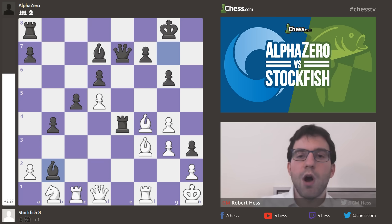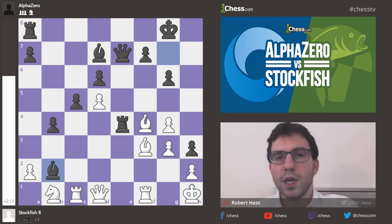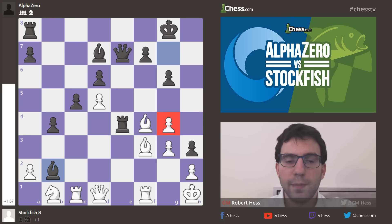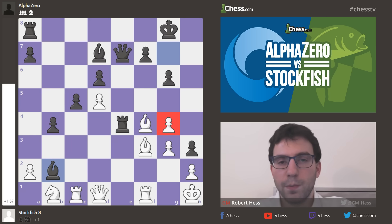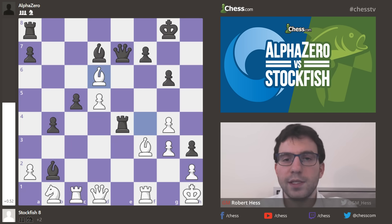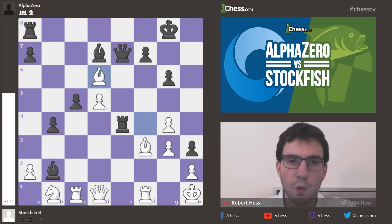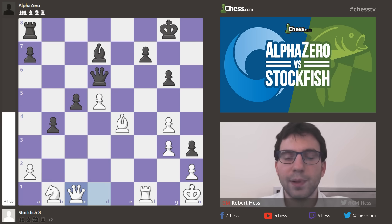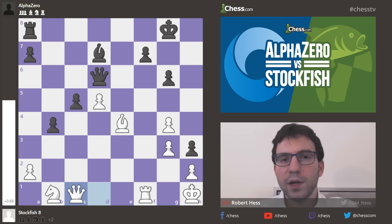So trade on e4, Bishop f4 coming after the d6 pawn, Queen e7 protects, Bishop f3, and now Bishop takes b2 — offering a series of trades. Because now all of a sudden black has two pawns for the piece, and this g4 pawn might fall next, so that would be a third pawn. So Bishop takes d6, taking one pawn back, Queen d6, Bishop e4. Black currently has just one pawn for the knight.